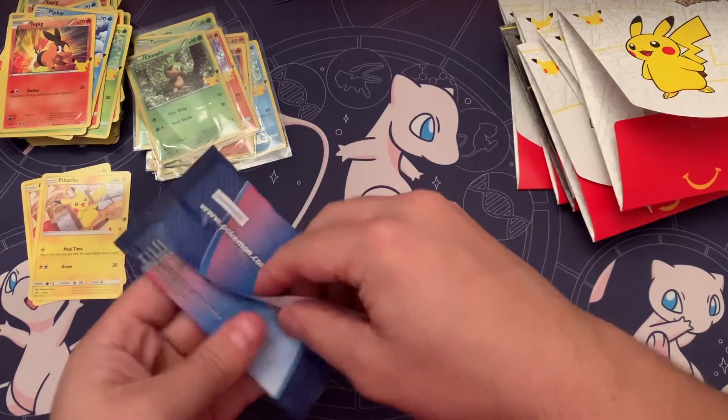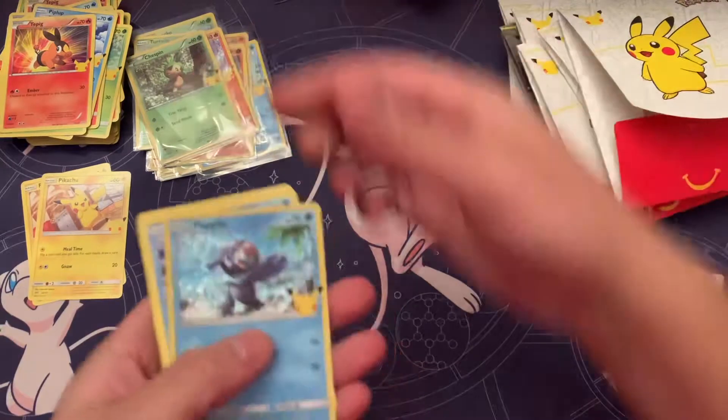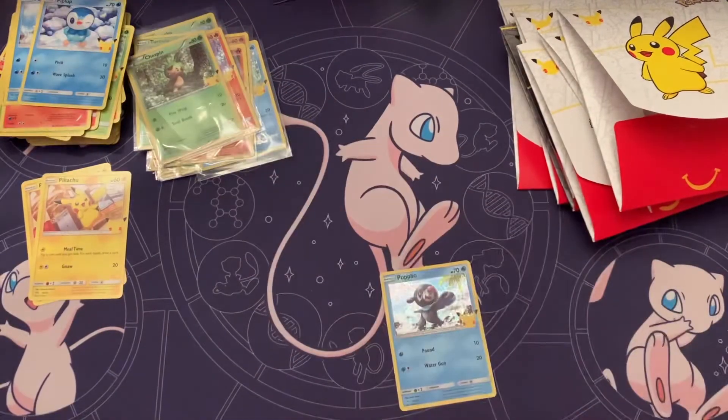Last pack — drop a like you guys. We got the Popplio holo! And no more Pikachus.